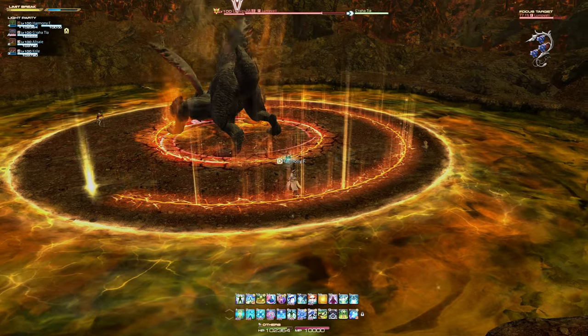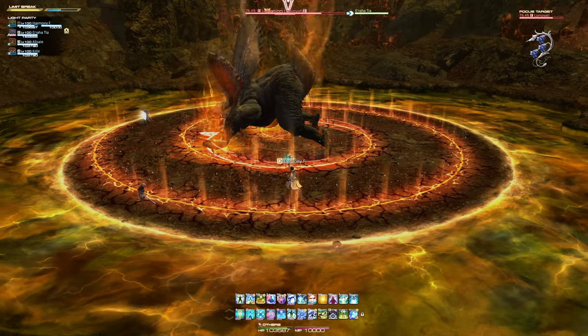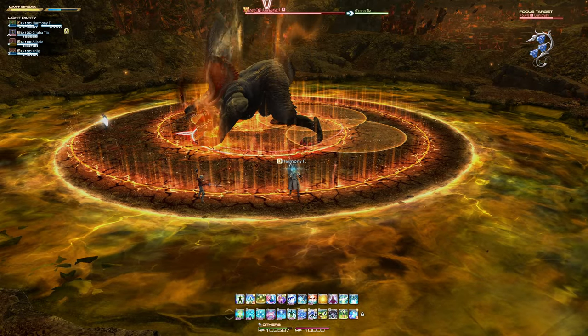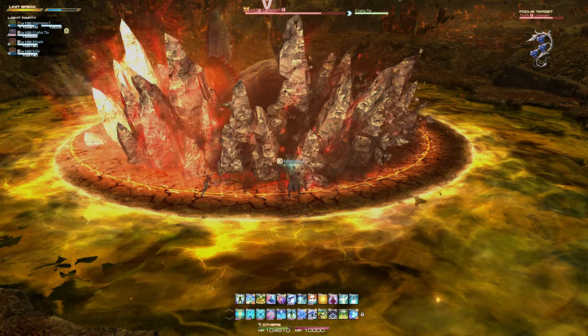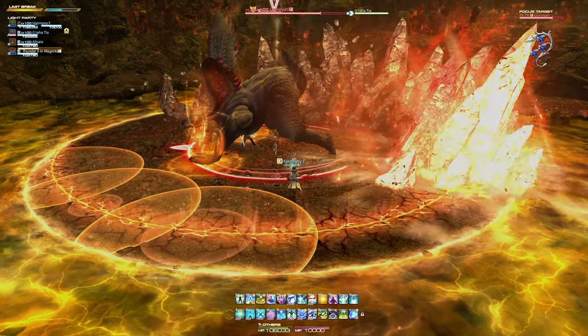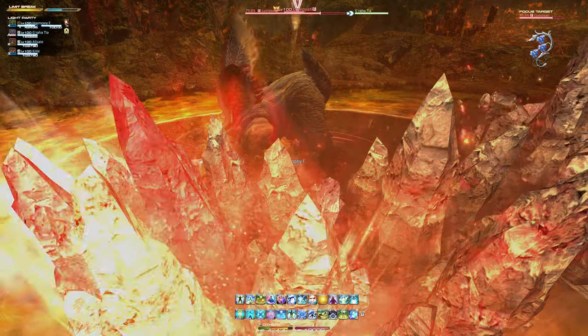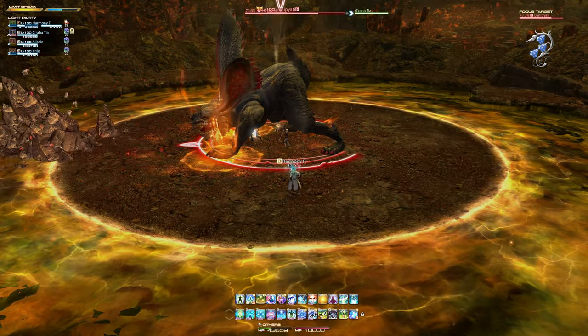The third and final unnamed mechanic will create one large spiral-shaped path which circular area of effects will follow, similar to the previous attack. You will need to maneuver into a safe area as it opens up to avoid taking damage. This may be tricky, but again staying close to the arena's edge made this easier.